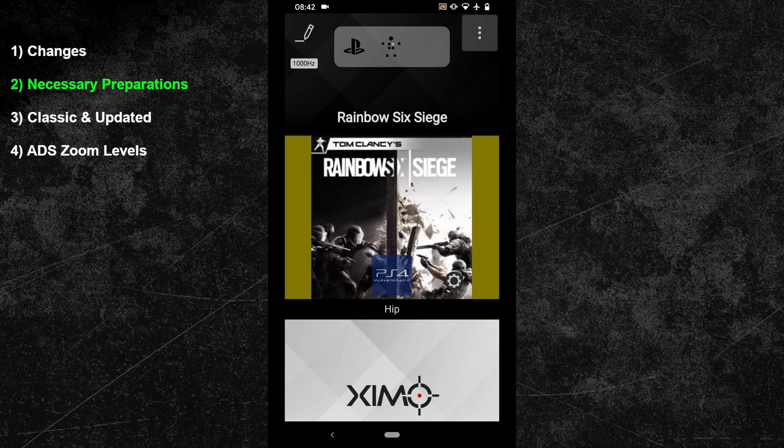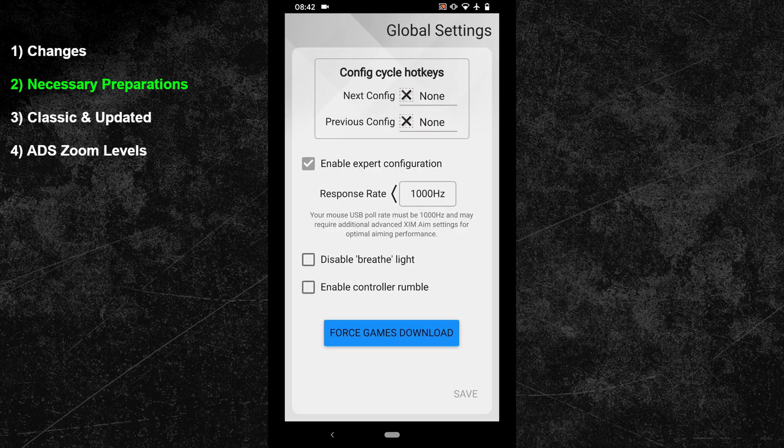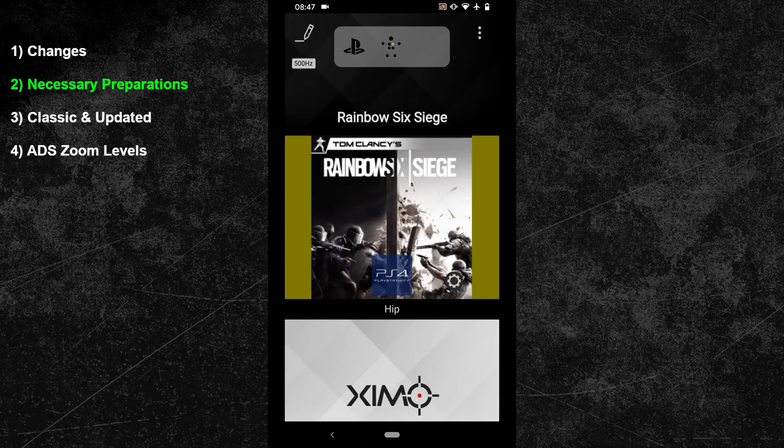Your polling rate should be set to 500Hz. If you cannot see that option, then tick the expert mode box at the very top. Rainbow Six Siege has no aim assist, so you want to reduce any potential source of mouse stutter. Given that most mice perform pretty badly at 1000Hz, I would recommend you to set your XIM to 500Hz. Now press the save button in the bottom right and restart your XIM Apex, otherwise your polling rate changes will not become active.